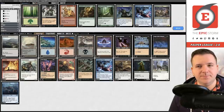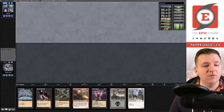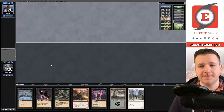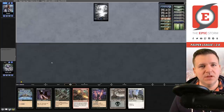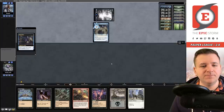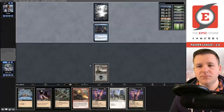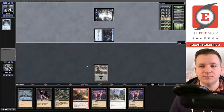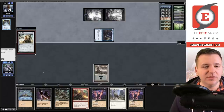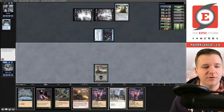Game three — pretty good hand, I would like a second land over maybe the Blood Celebrant, but there's no chance we ship this. Our opponent takes a mulligan to five — imagine they're hard mulling for the Relic. Island, Fairy Seer. Draw, Swamp, pass. They did one on top, one on the bottom with Fairy Seer. Preordain — one on top, one on the bottom, and there's the Relic! That's a bummer. So they found their ace draw.